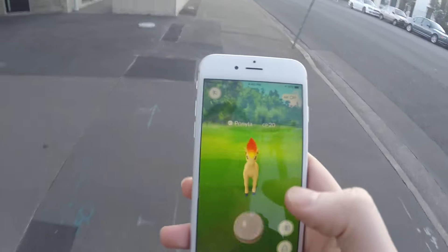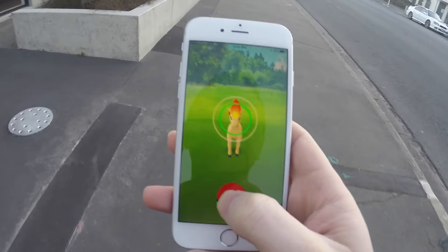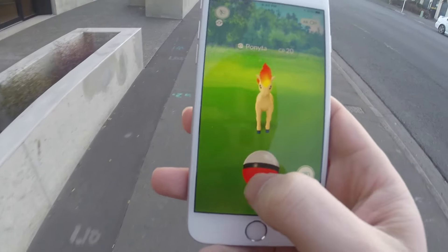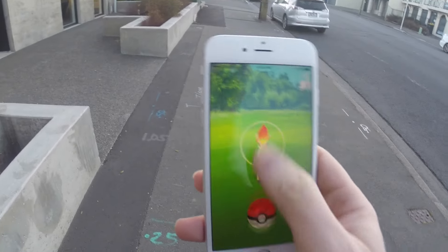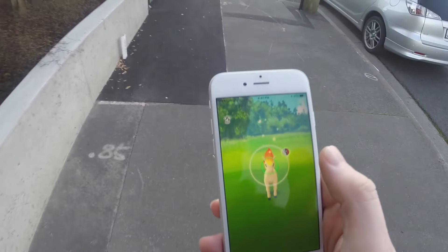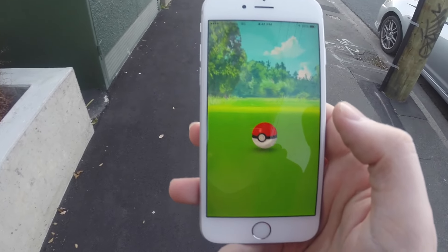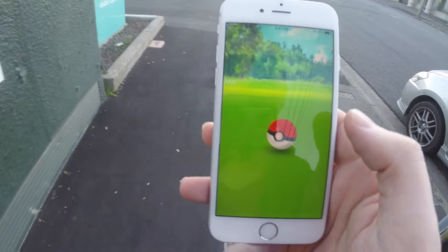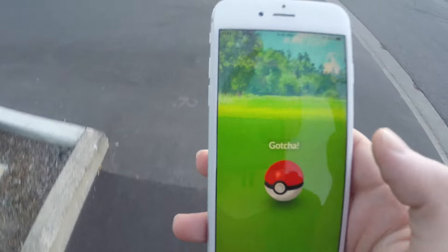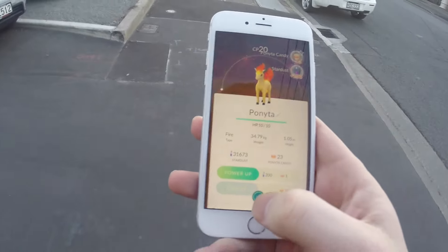Okay guys, so we're just walking down the street and this just came out of nowhere - a Ponyta! He's only 20 CP but he is a Ponyta. He wasn't on my nearby thing, he just suddenly showed up right beside me. He headbutted it - did we get him? One, two, three - got another Ponyta! So we've already got one, but this will give me more Ponyta candy so that I can evolve him - we get three candy for a Ponyta.